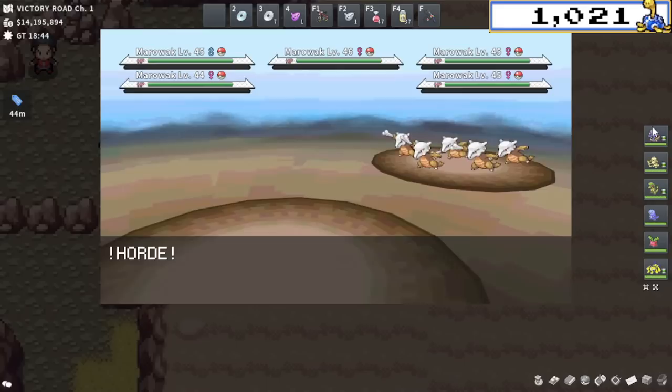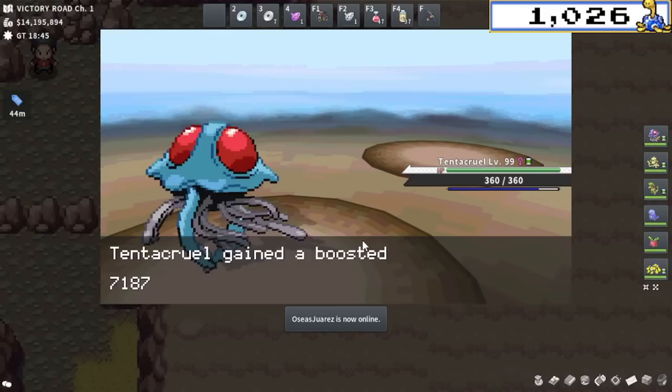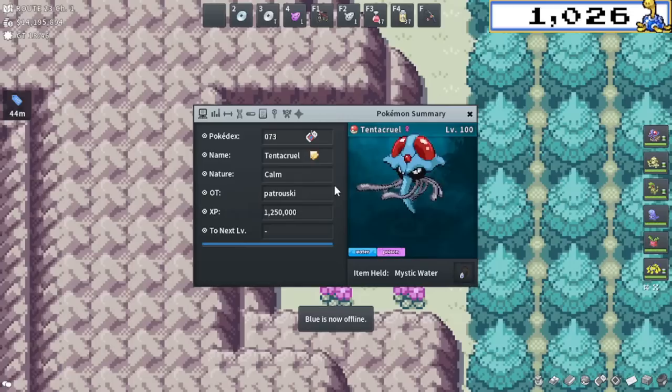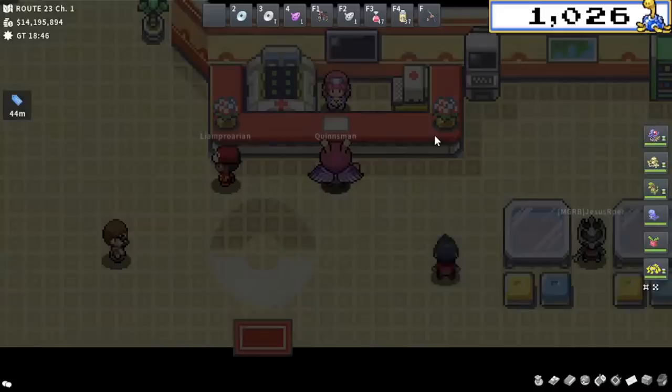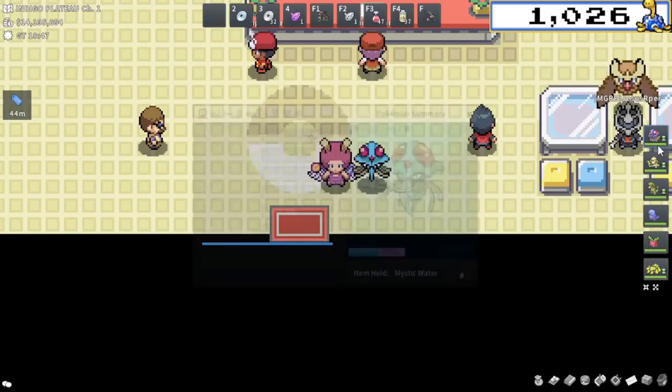And here we are. This should be the final encounter at around 45 minutes, so it really lined up pretty well. This will get my Tentacruel to level 100. It seems to take around 1 hour and 15 minutes with multiple different uses of charms and kind of multiple different methods. So keep that in mind: if you want to use XP charms to expedite your process, you could get a level 100 on a slower leveling Pokemon like we talked about earlier with the growth rates in around an hour and 15 minutes. That was really good. I'm actually really pleasantly surprised by that rate.